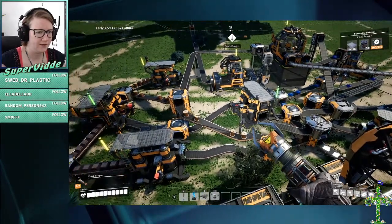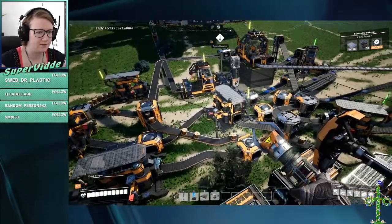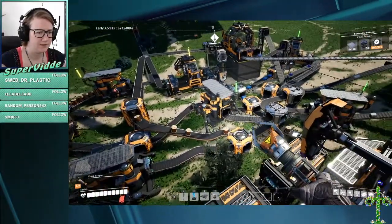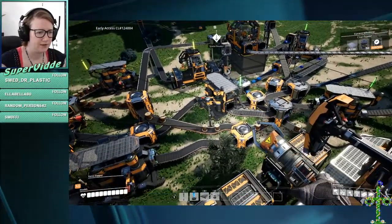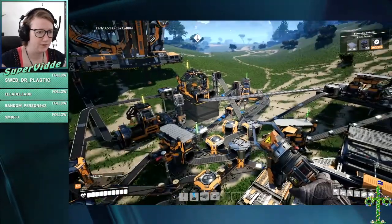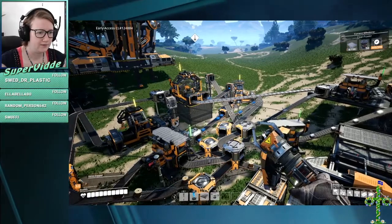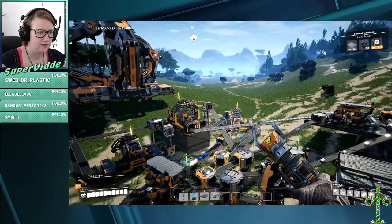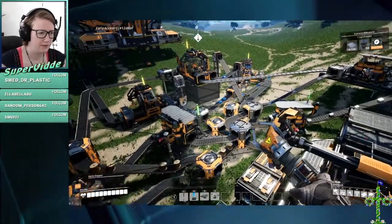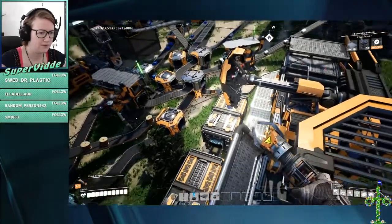It's a bit messy. I think this conveyor belt just goes under it with the cement, but it looks like it goes into the machine — no, it doesn't. This makes screws and sends them over there. And then we have a splitter, so some screws go in there and some screws go in there, and I also believe some screws go into storage.